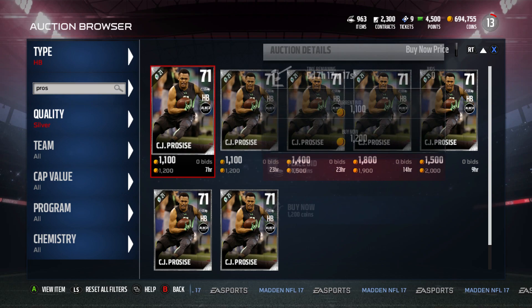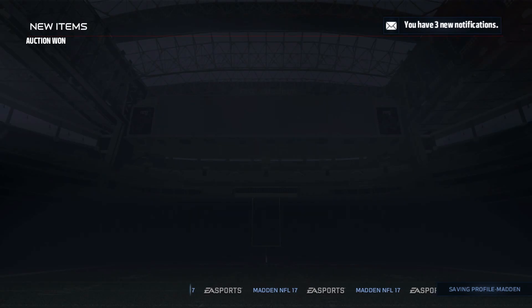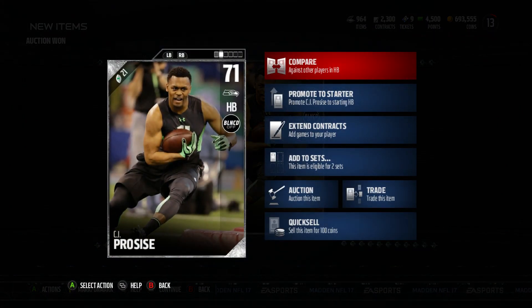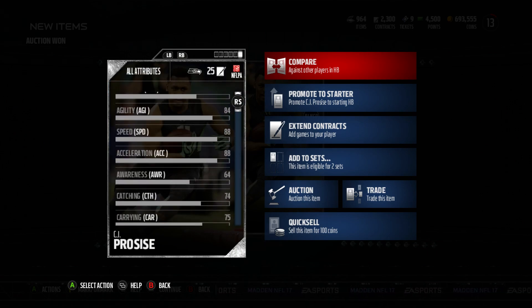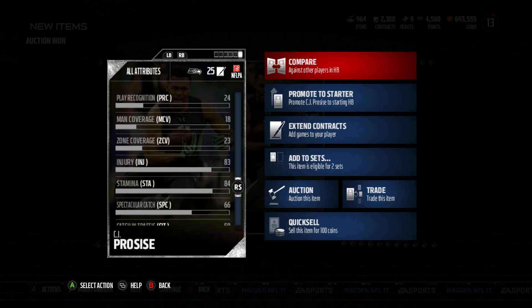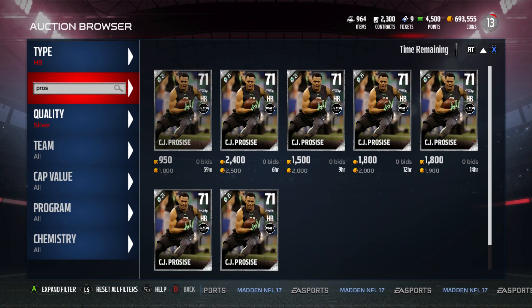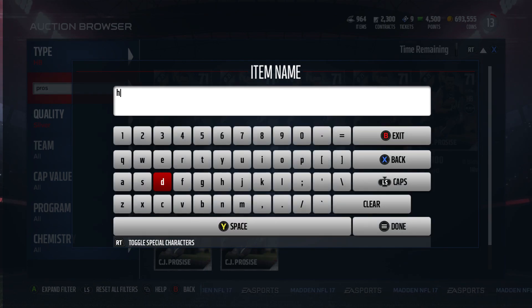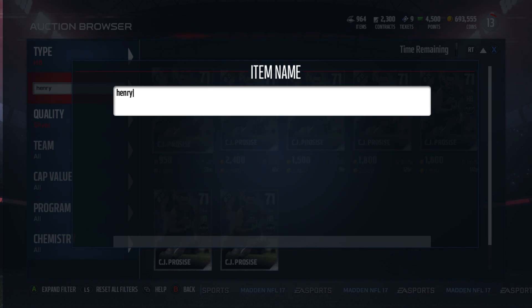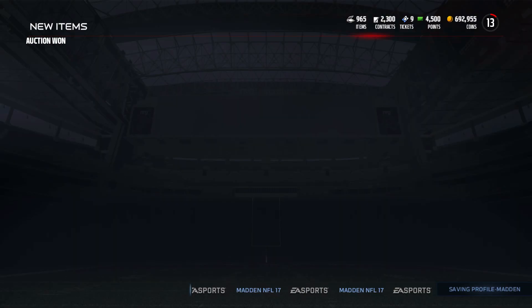CJ will be our third-down back — 88 speed. He's got a more balanced elusiveness and trucking. He has low ball carry vision, but the reason he's going to be a third-down back is because he can catch the ball: 74 catching and 62 pass block. On third down we'll often leave a running back in to block, and you want somebody with decent pass block there. His route running at 74 is important. Derrick Henry — 600 coins, perfect — let's buy it before we get sniped!